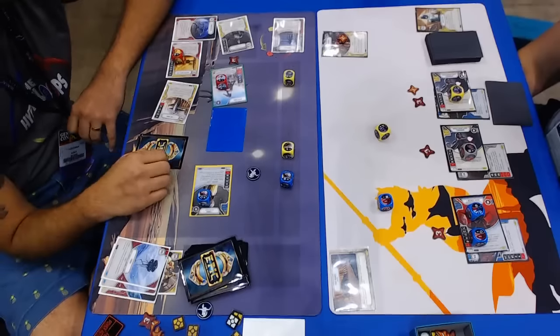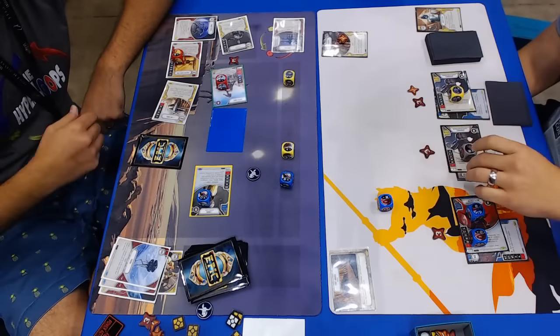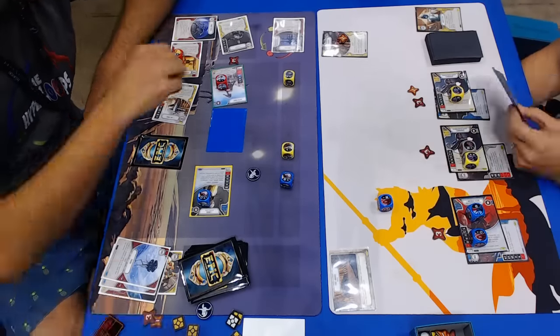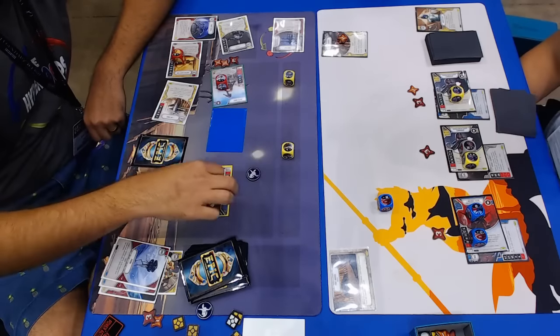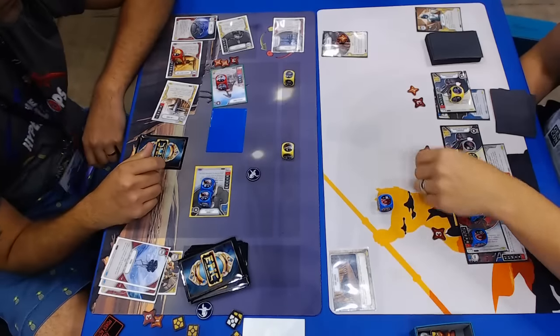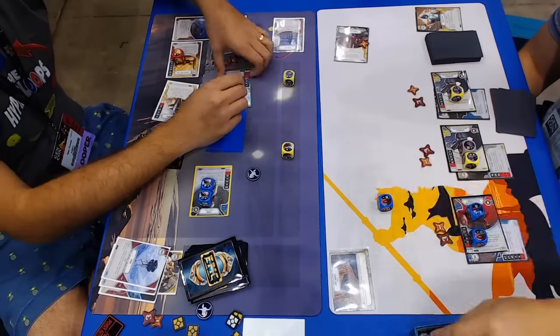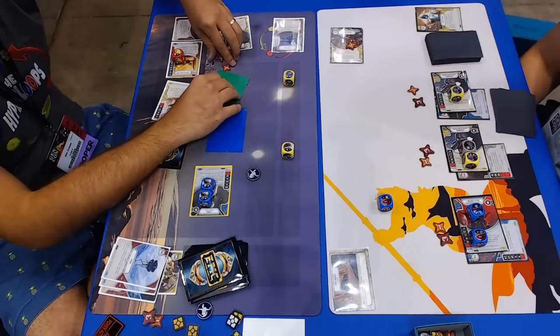So Nick's just going for it — he's way behind. He has to make some moves. I've definitely been in that position where you start having to take those 5-10% chances just because you're that far behind. I think if Nick can draw some Crash Landings or some Dangerous Maneuvers to get some of that damage over to Snoke and the Bubble Shield, he's going to be doing okay.